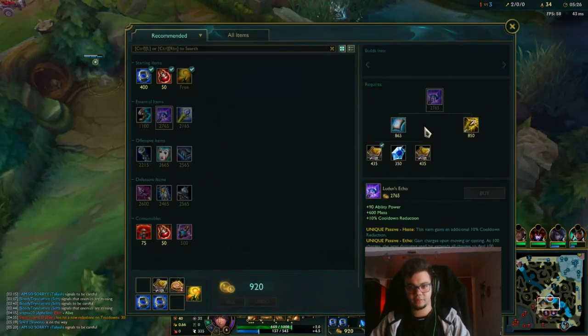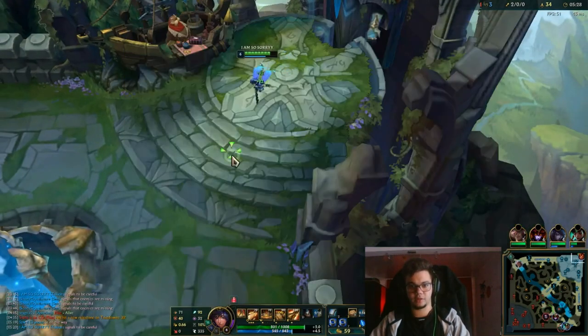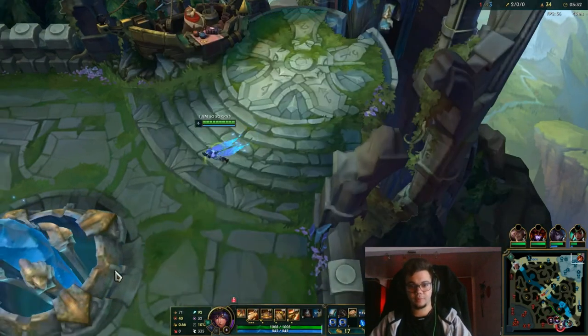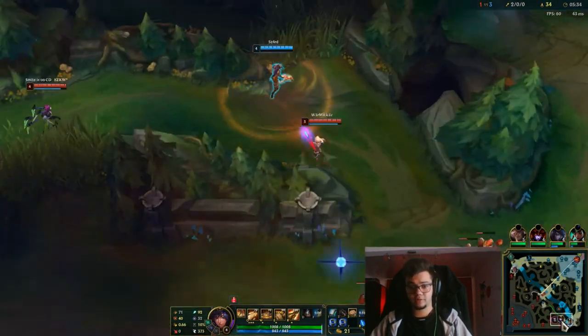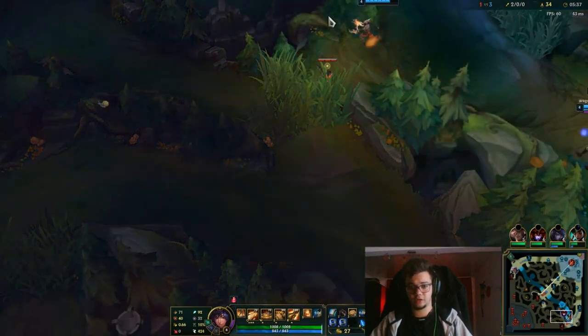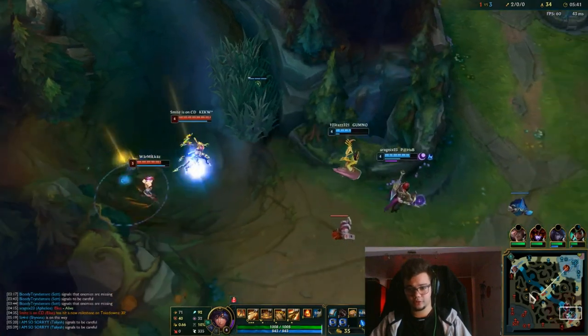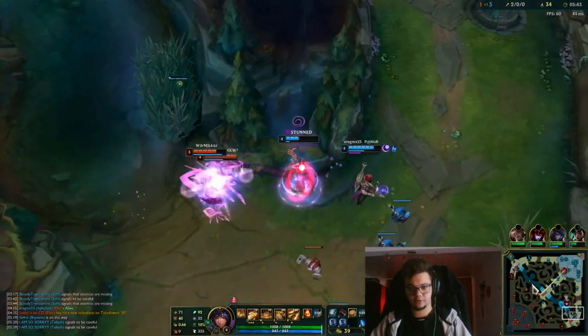Your first item should generally be something that goes off the Lost Chapter path. I buy a potion every time I recall instead of a Corrupting Potion, because of the extra HP you get from the Time Warp Tonic combo.